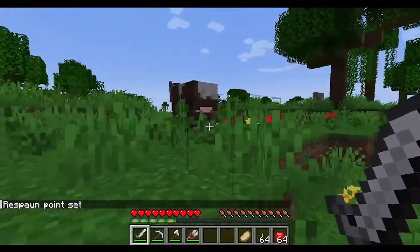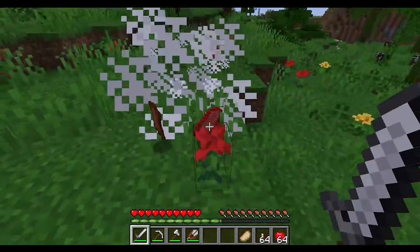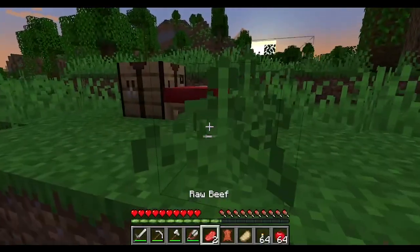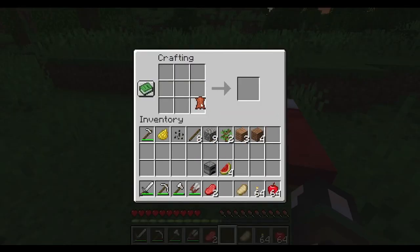I love cows because you can get milk, leather, and raw beef from them. To cook the beef you do exactly what you did with the pork chop. If you get enough leather you can make armor — pants, helmet, chest plate, and boots each have specific crafting shapes on the crafting bench.